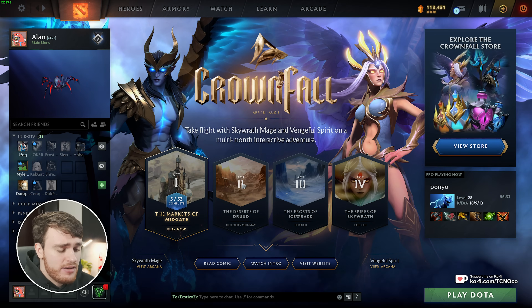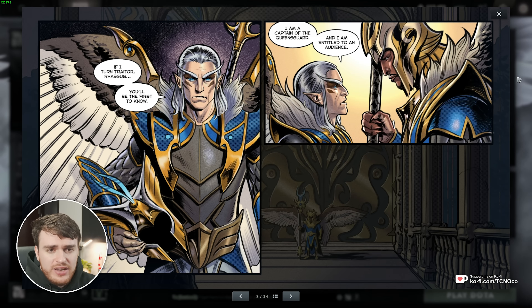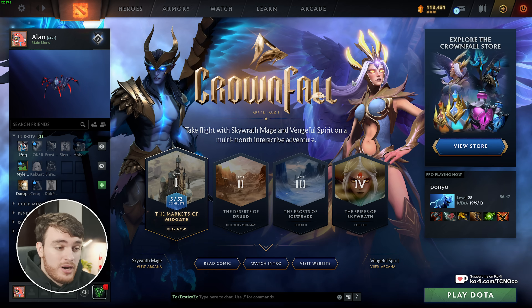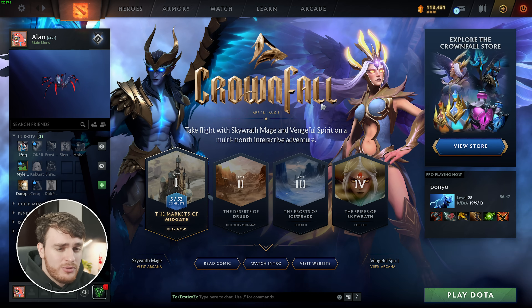If you played the game yesterday or today even, you'll see a comic that pops up. Yesterday this whole thing wasn't here but just the comic was. And you can read through it for some lore between Vengeful Spirit and Skywrath Mage. Surprise surprise, they're the two main characters with a whole bunch of cool arcanas that we'll get to in just a moment.